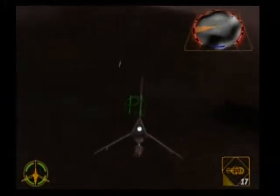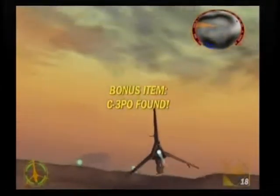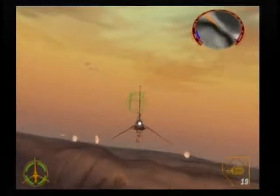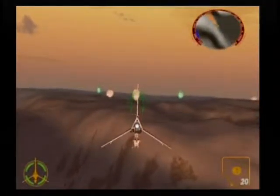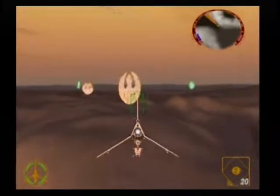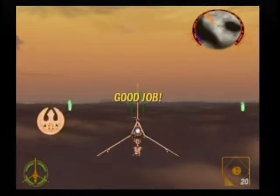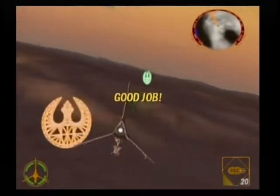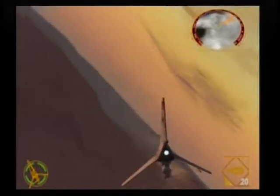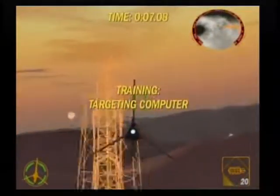I just blew up Jabba's Palace. And there's this thing which I think is C-3PO — yep, C-3PO. And you can find R2-D2 somewhere around here along with the escape pod. One thing that's pretty cool with this game is the sunlight changes depending on what time of day you play.